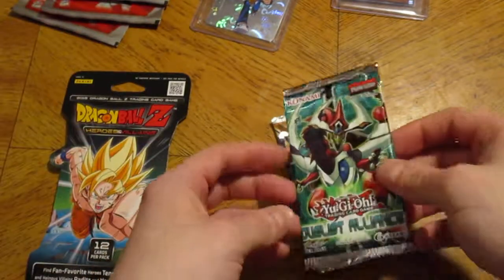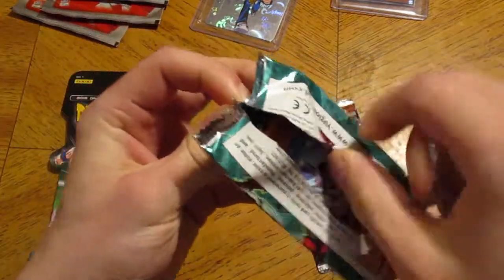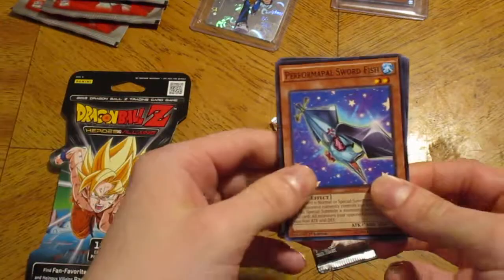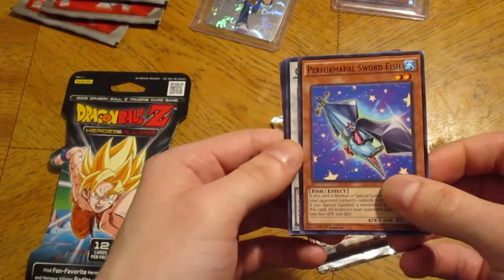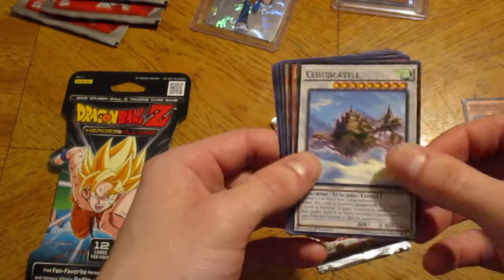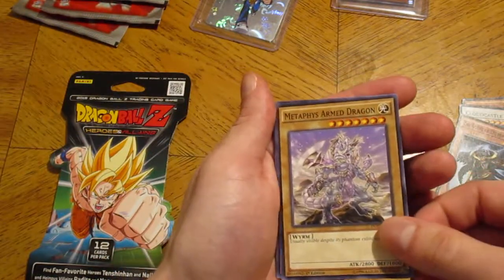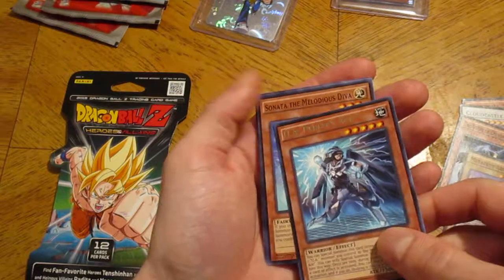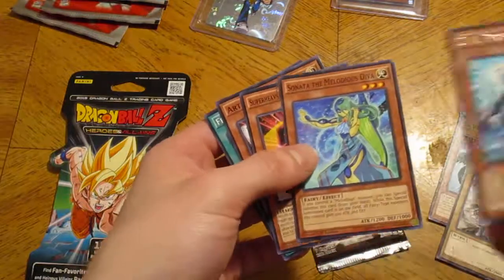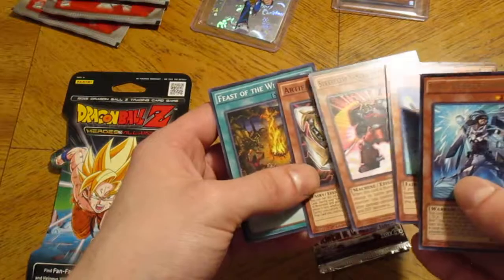Back to Yu-Gi-Oh! Duelist Alliance — this is our last English pack, and then we have the French pack and the Dragon Ball Z pack. Performable Swordfish. Cloud Castle. Agent of Entropy. Metaphis Armed Dragon. And yet another rare. You a Perfect Ace. And that's all we got, guys — no luck with the packs. I never have luck opening packs.